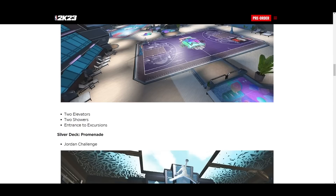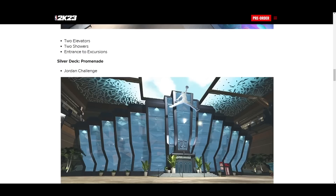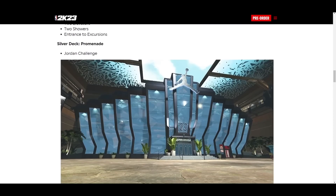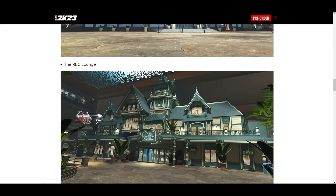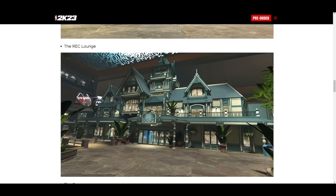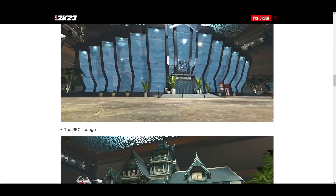It says two elevators, two showers, entrance to excursions. Silver Deck Promenade: Jordan Challenge — so you can go to the Jordan Challenge here. This is beautiful right here, this is fire. The Wreck Lounge — oh, the Wreck is different, they call it the Wreck Lounge now. This is the first look at how the Wreck looks, and it is on Silver Deck Promenade.